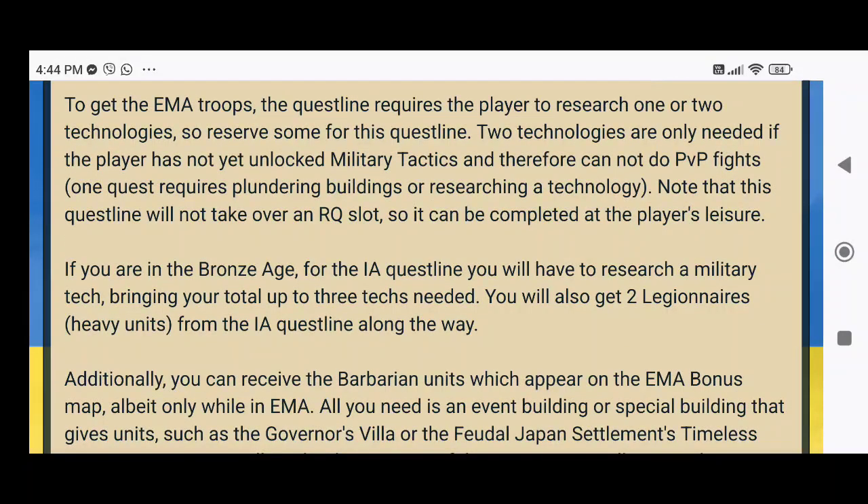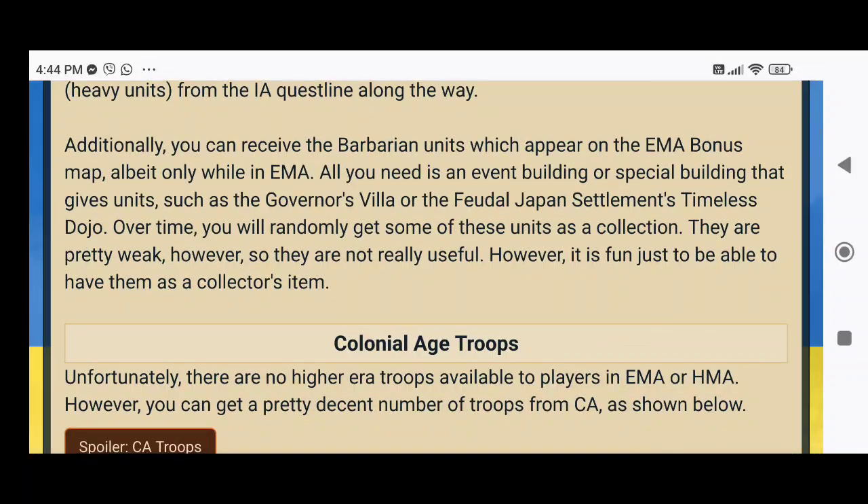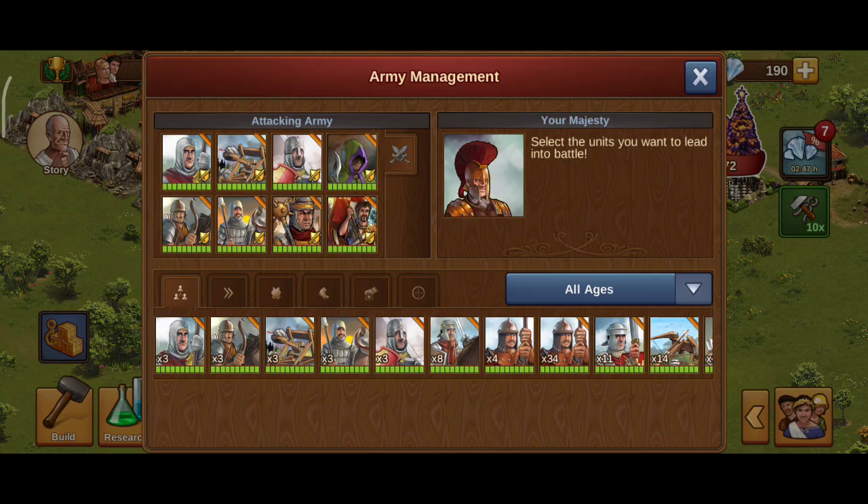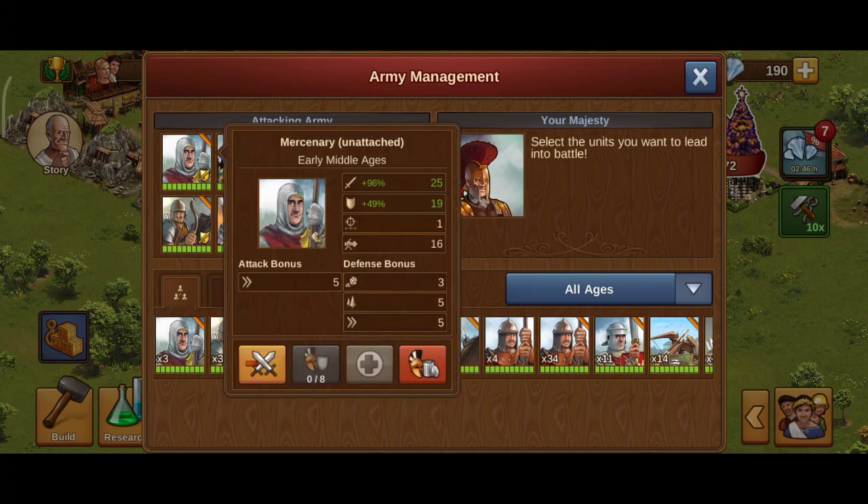Well, here's my Christmas present to all you Forge of Empires fans. I got four of each EMA troop while I am in Iron Age — that's 20 troops altogether — mercenary, unattached, with my boost of 99% attack.